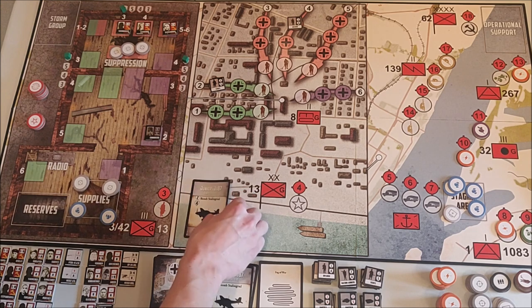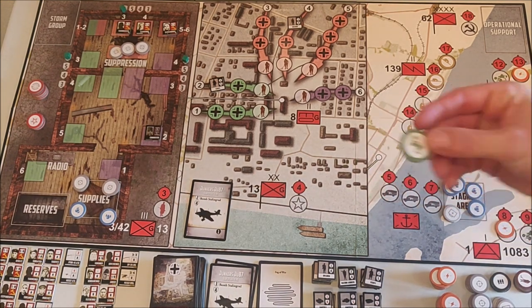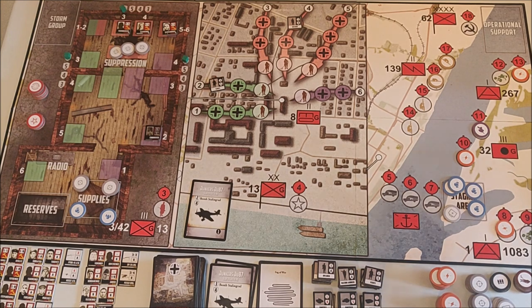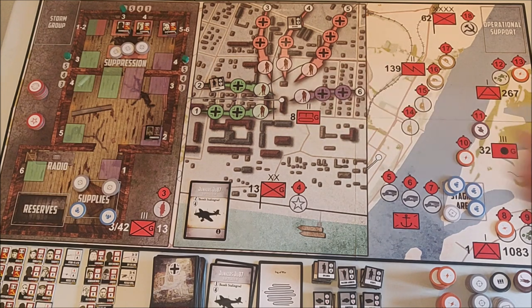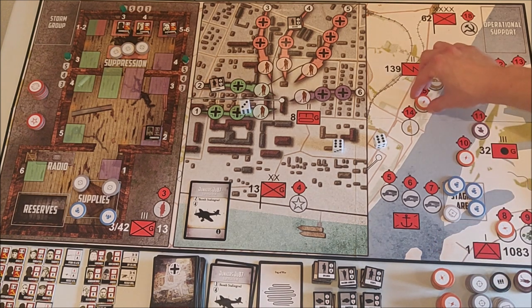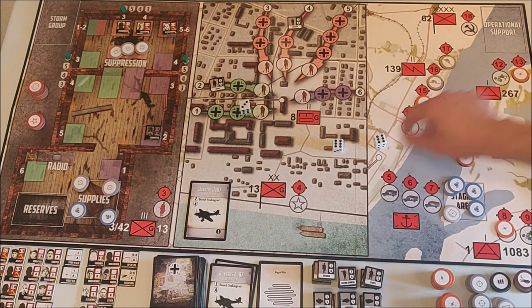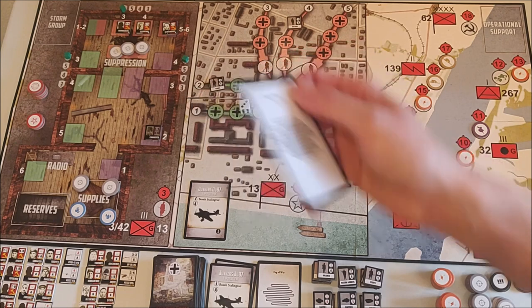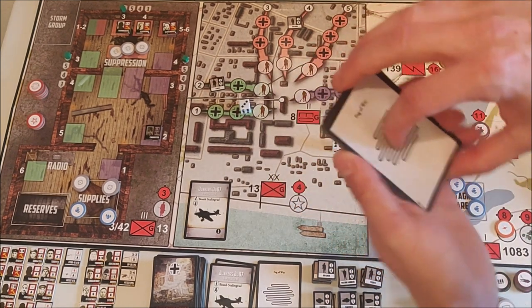We are now at phase three. We get Stukas again — I'm using my one anti-air token to roll two dice. We hit one of the two Stukas, so one Stuka remains. It bombs positions 12 and 15, putting a disruption token on 15. Because I don't have anything there protecting it, I have to put a Fog of War card into my Soviet deck discard pile.